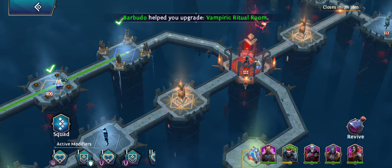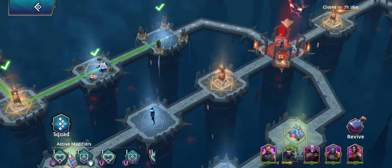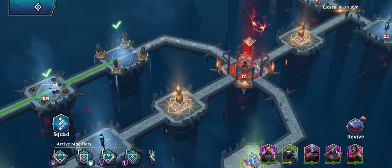Hello guys, this is Lenken and today I'm doing another catacomb video but with another focus. In my last video I discussed how to use the energy level on your heroes efficiently, keeping track of the energy level after each fight, and you can actually switch your heroes or use it to your advantage if you know how to do.